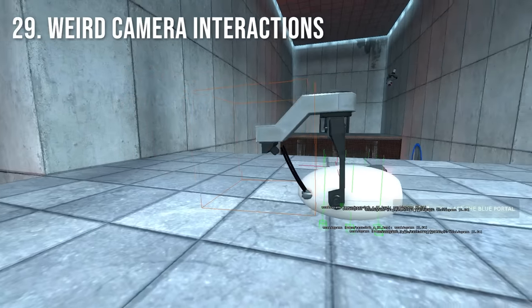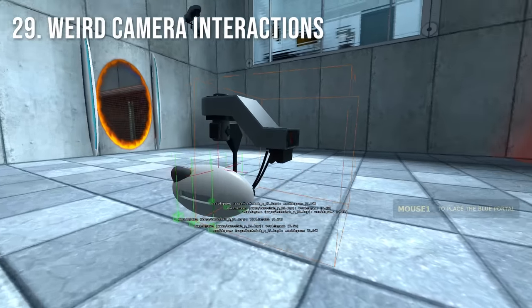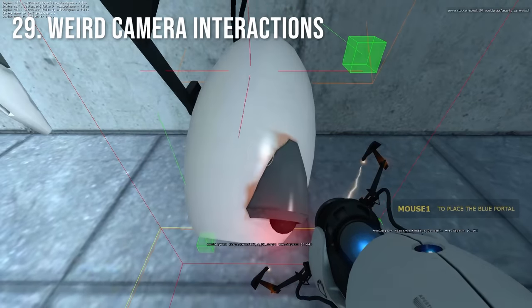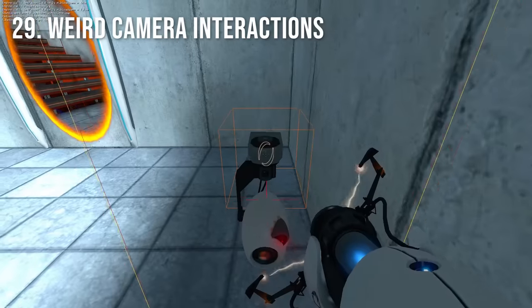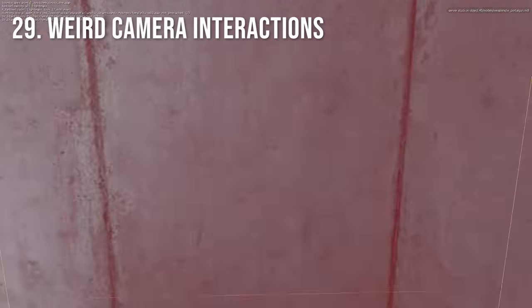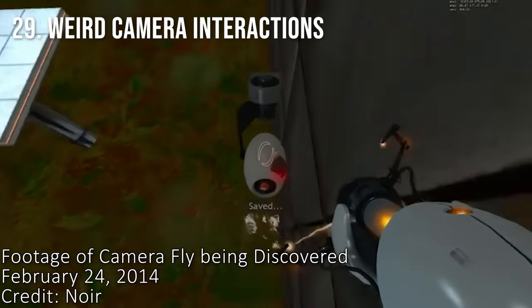Due to the extremely odd bounding box position of the wall cameras, the player isn't able to correctly collide with them. This can cause odd behaviors like making them extremely easy to clip into, really weird sudden deaths, and gaining speed, which can be heavily abused in speedruns.